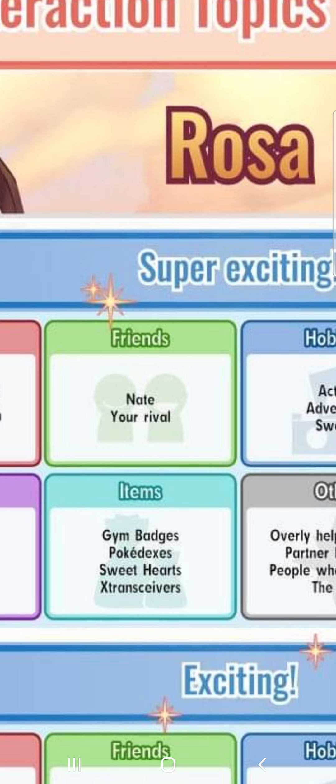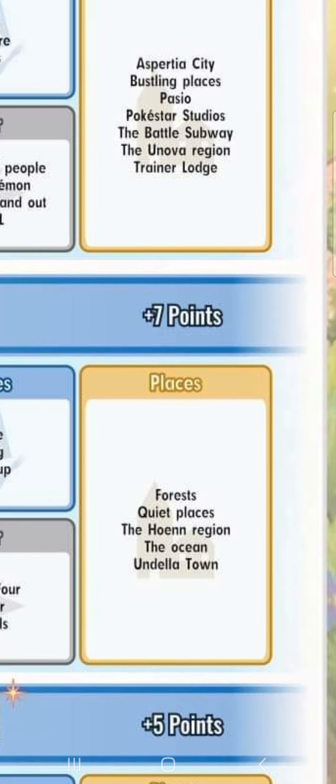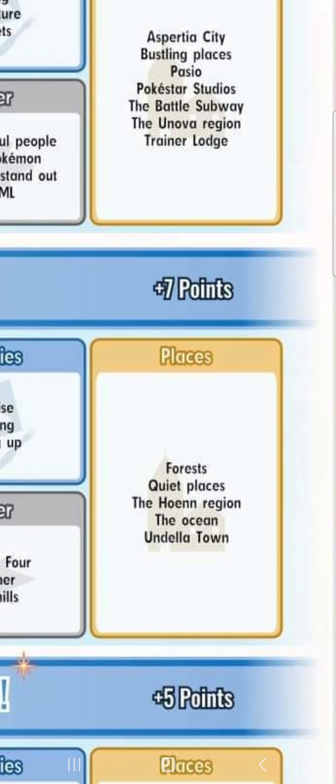Our other two choices were Undella Town or Math. Undella Town is a second tier hot topic, but we won't quite need it just yet, because when you choose a hot topic, you will actually get a reduction in the attention drop — so it doesn't drop as much, essentially.